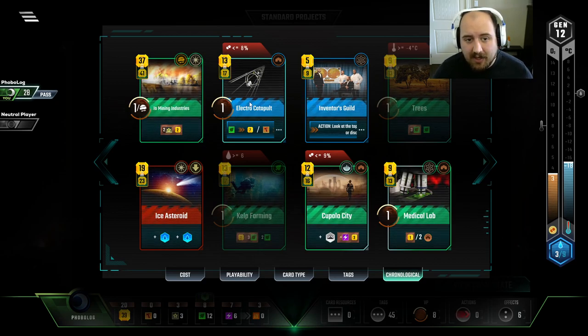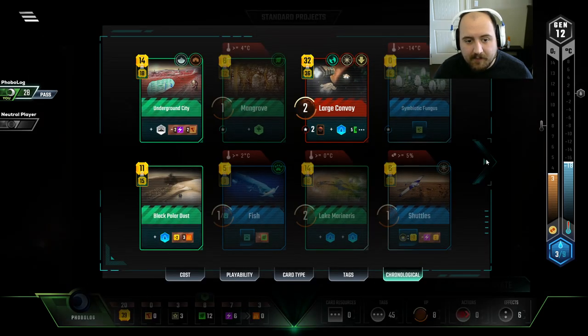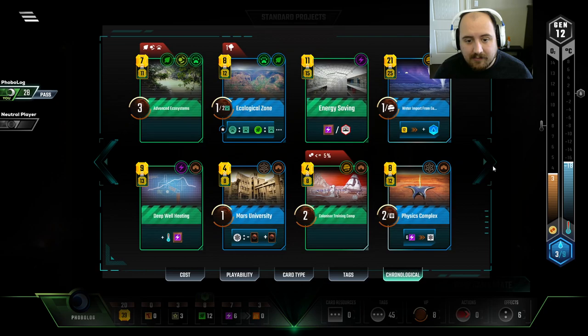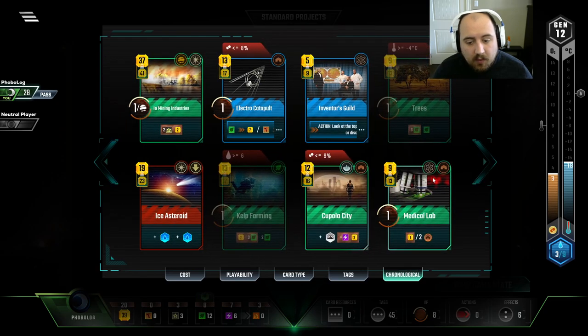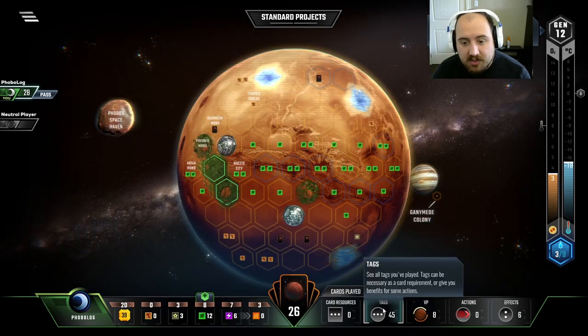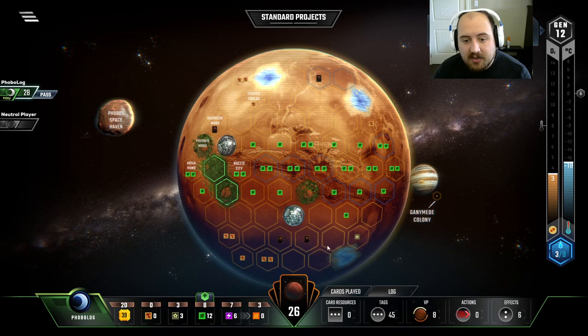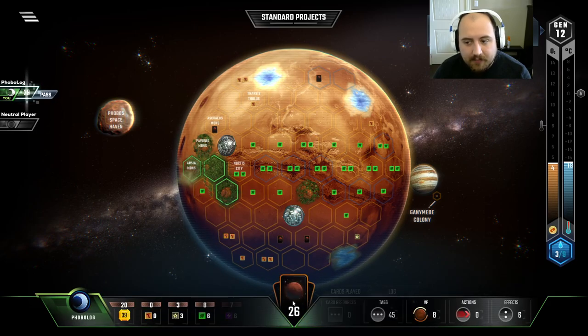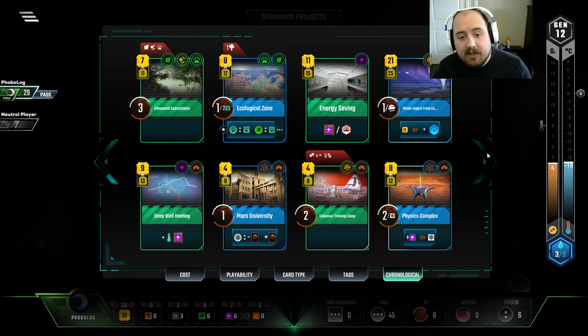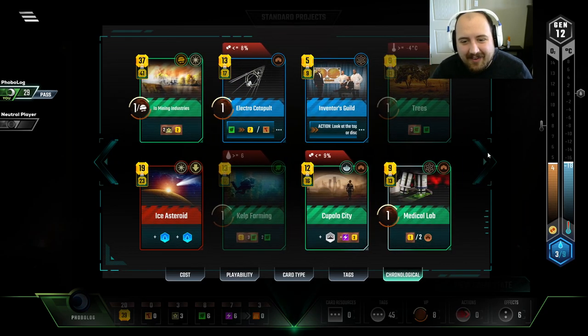That's where we're at right now. What a tricky nightmare hellscape I've created for myself. I'm worried if I play IO Mining, I lose, because I just don't have the money for it. I only have one Jovian — it's only going to make me $10 twice. I think it's a trap. I think I'm being baited.